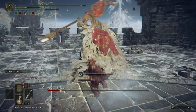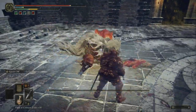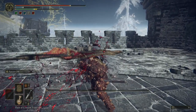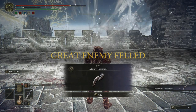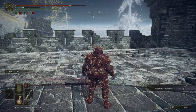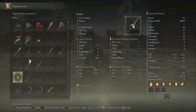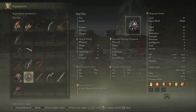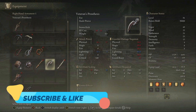Watch out for the swing and hit him. He's almost dead — I finally stunned him and stabbed him right in the heart. He's dead! You get the Veteran's Prosthesis. If you liked this video and found it helpful, leave a like and comment. Let me know if you have any questions. Have a nice day, bye!